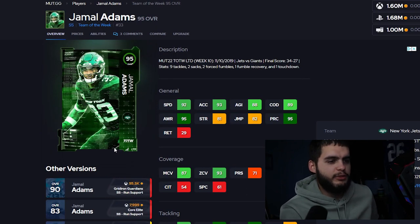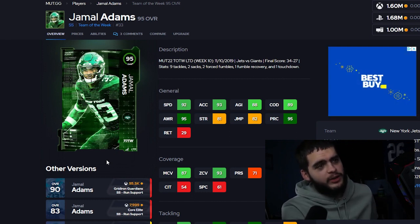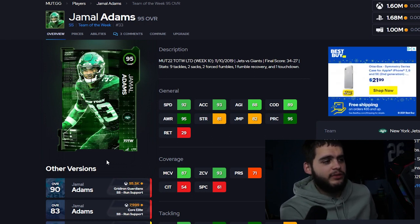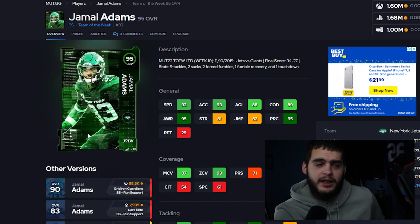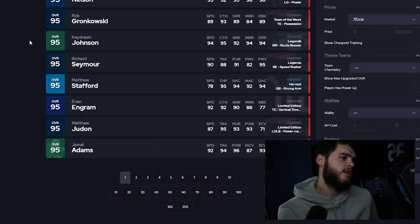Take Jamal Adams — he goes for 1.6 million coins. He's a good card, but 1.6 million coins for a 95 overall safety is a lot. If we end up getting some crazy Ed Reed with 95 speed and high hit power, suddenly you don't want him anymore. There's a chance we get someone who kills this card and he drops to 800K or 500K real fast — that's a million coins lost.